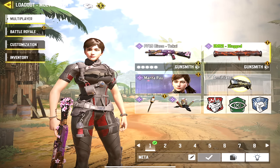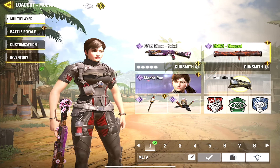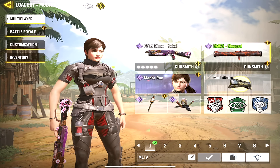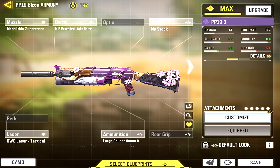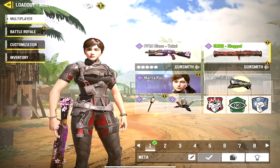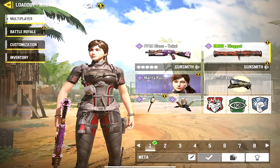My first loadout is going to be with the PP19 Bison. It's not specifically tailored towards the Bison — my first four loadouts are going to be meta guns I want to utilize based on the current season and balance changes. This is the gunsmith build I associate with the Bison; feel free to use it and let me know what you think. For perks, I use Flak Jacket, Cold-Blooded, and Hardline a lot — that's my go-to setup.